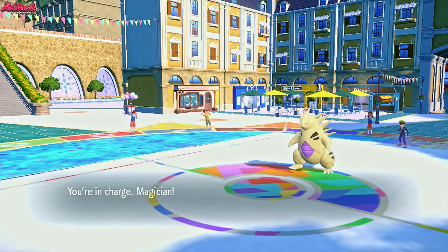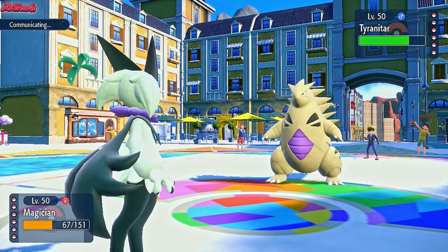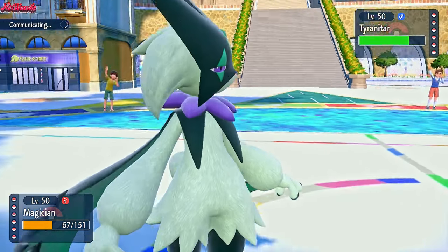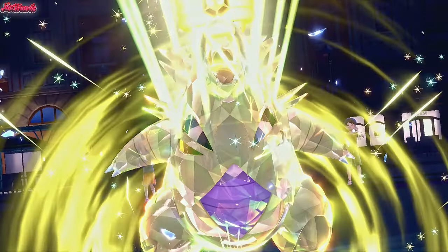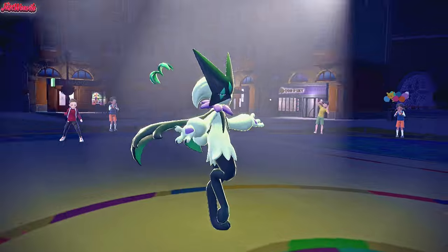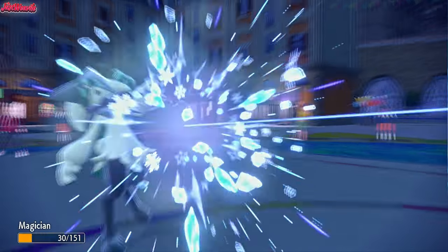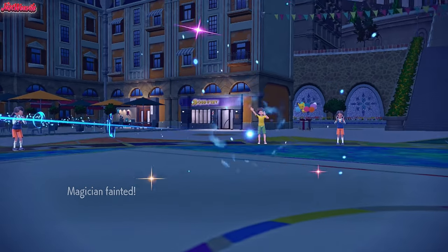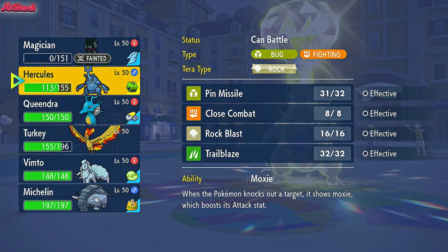That is a problem - we're going to have to go into something fast that can take out this Tyranitar. The only thing I can think of is Flower Trick on Meow Scarada, so going into Meow Scarada right now. We don't want to mess around with Weakness Policy. Let's go for Flower Trick straight up. They're going to Terastallize into a Grass type - never mind. Flower Trick gives Tyranitar a critical hit to the face. They go for Ice Beam, finishing off Meow Scarada. But now that they've Terastallized, we've got Donphan who can take at least one hit, and they don't have a Speed Boost so we can go into Heracross.